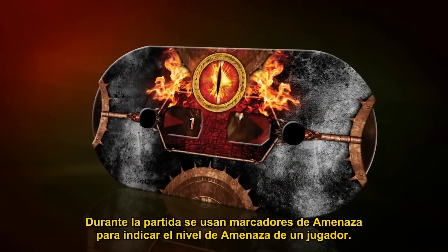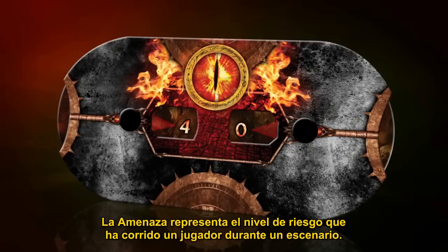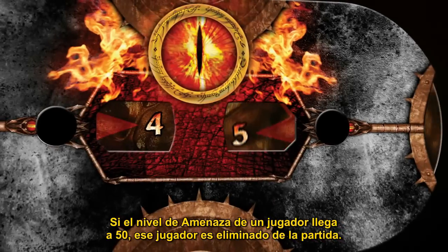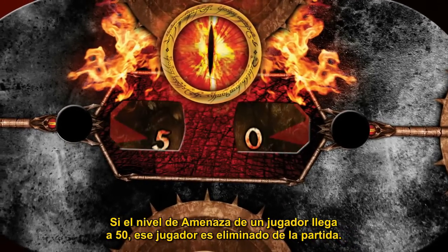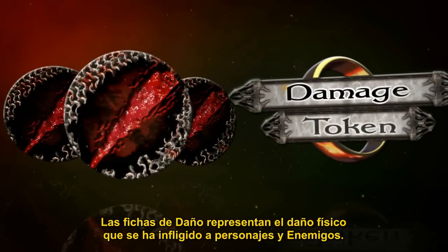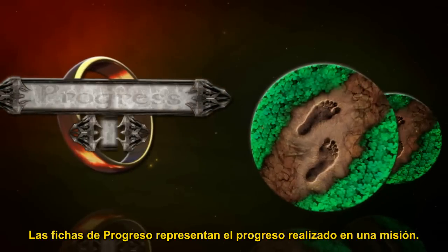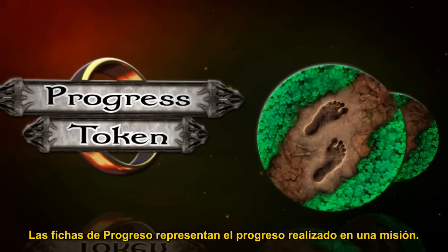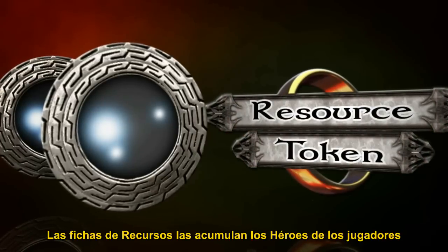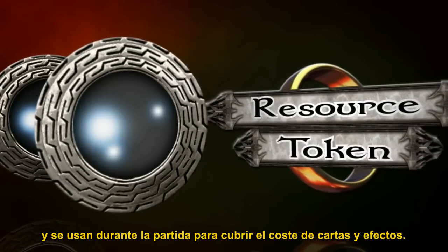Threat trackers are used to track a player's threat level throughout the game. Threat represents the level of risk a player has taken on during a scenario. If a player's threat level reaches 50, that player is eliminated from the game. Damage tokens represent physical damage that has been inflicted on characters and enemies. Progress tokens represent progress that has been made on a quest. Resource tokens are collected by a player's heroes and are used throughout the game to pay for cards and card effects.